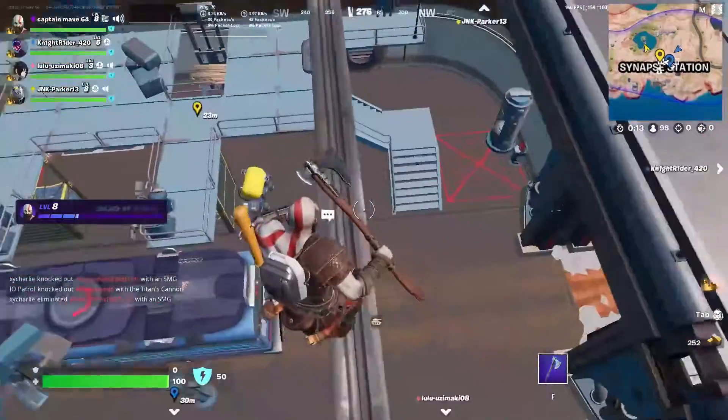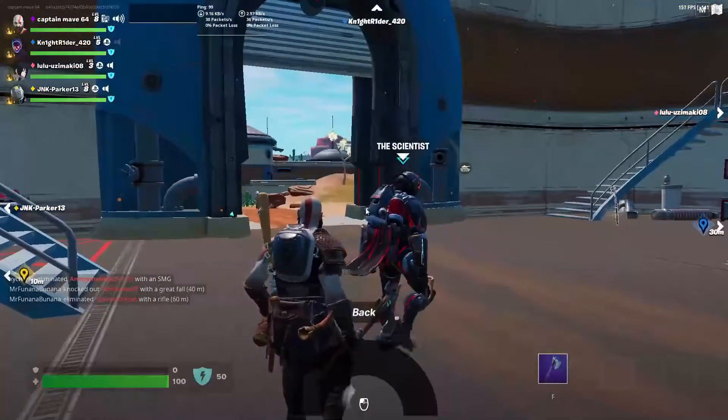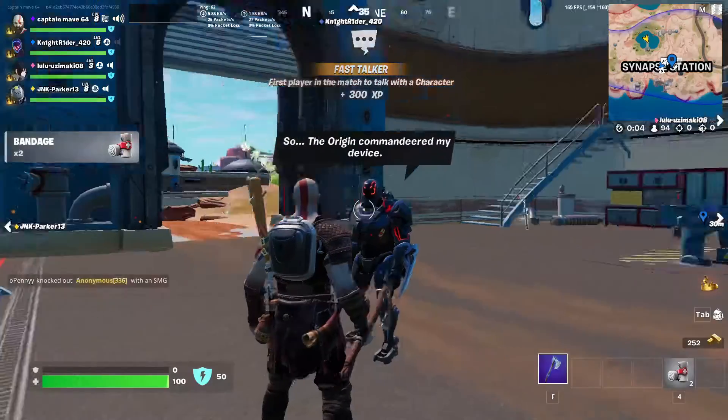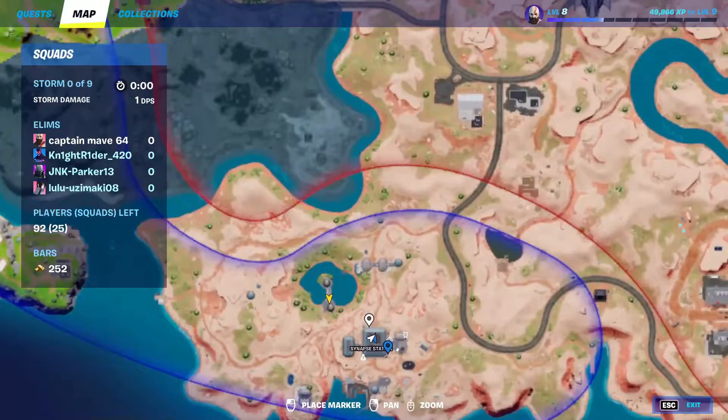Next up we have the Scientist — he's over here at Snafu Station, I think it's called. He sells the Storm Scout and Shockwave Grenades as well, and he shows future storm circles, which is actually not bad without building since you can just head to the next circle.